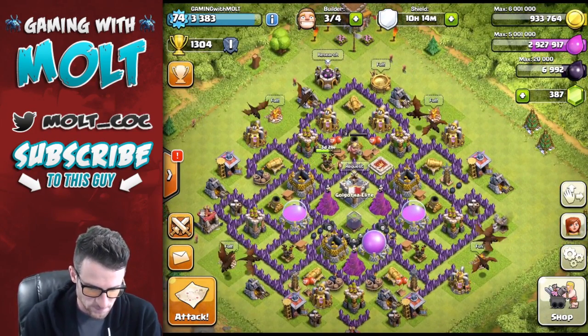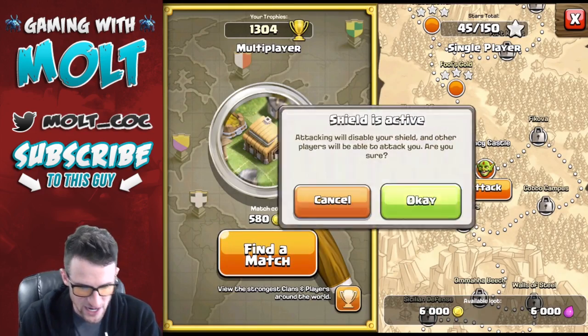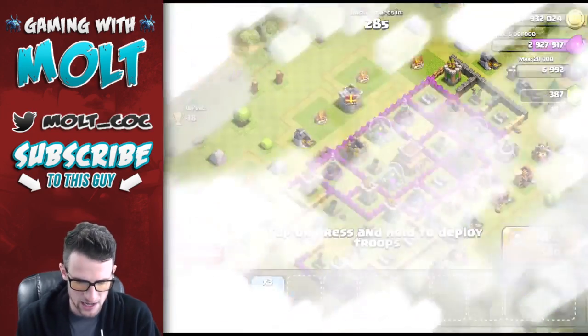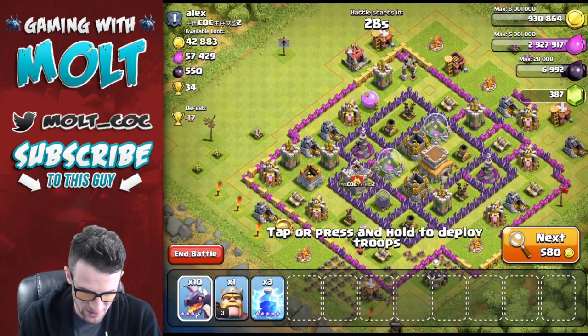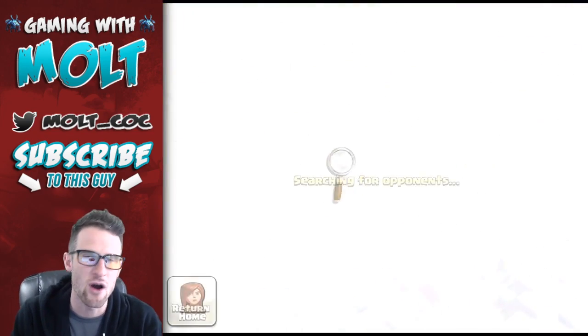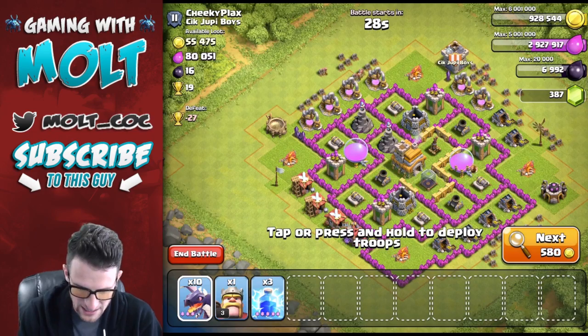Why don't we go ahead and go on an attack and see what we can find. We're gonna pop off that shield, get out of here and see if we can find ourselves a good raid. A lot of these bases actually look pretty miserable. We're going to try and find a base with hopefully like 200,000 of each resource. We only need 80,000 elixir but with all these dragons we're gonna try and get the best we can out of the elixir that we spent on them, so I'll keep searching.